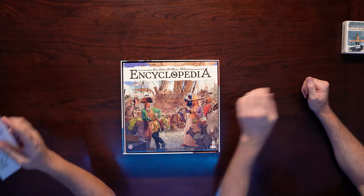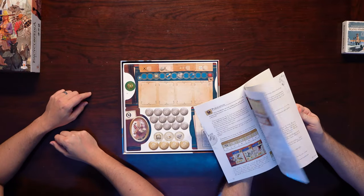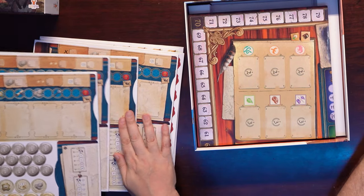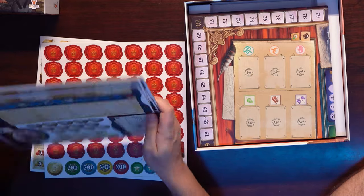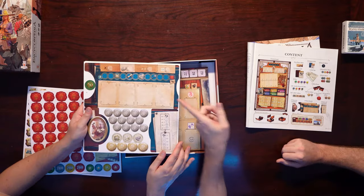Hopefully it lives up to that excitement. Rulebook — big rulebook, lots of rules, lots of pages. Punch-outs: you have some punch-outs. The punch-outs have coins — 69 coin tokens. Four player boards.